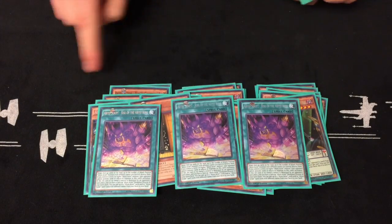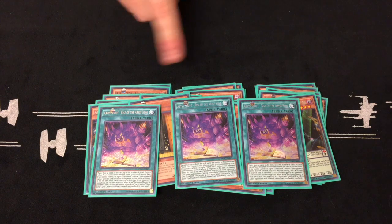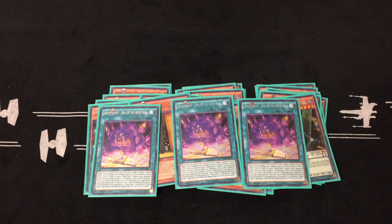Next up, this is the most broken card in the whole deck — the script Rise of the Abyss King. It's broken because as long as you have Evil Hill or Superstar on the field, your opponent can't stop its activation. So as long as you have a different named Abyss Actor on the field, you can target that many monsters on your opponent's side of the field and destroy them.